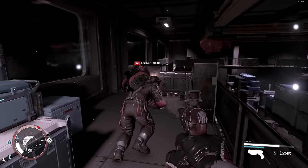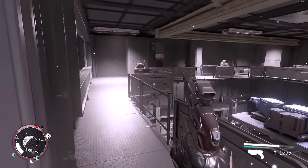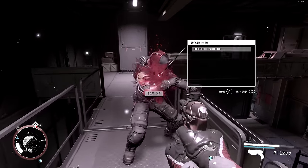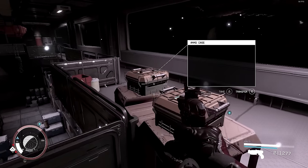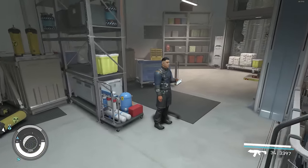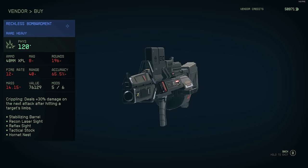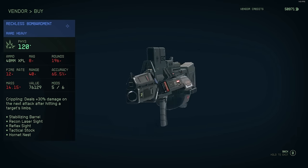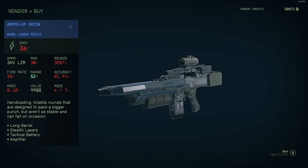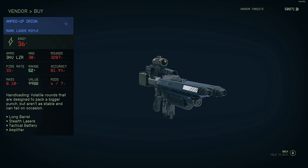The next two legendary weapons are locked behind a vendor only unlocked when you progress far enough into the UC Vanguard quest line, so there are some spoilers here. Once you progress far enough, you'll unlock the Xenomorph headquarters, and there is a vendor inside before you head to Londinian where you can buy these weapons. The two weapons are Reckless Bombardment and Amped Up Orion. Nothing really special, but this is a pretty hidden vendor that I didn't think about until researching this video, so I'm assuming many people don't even know this character exists.